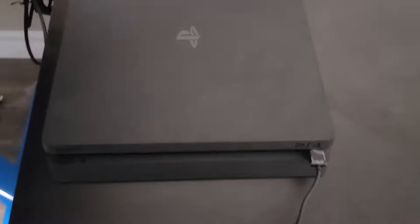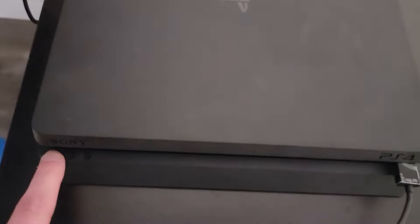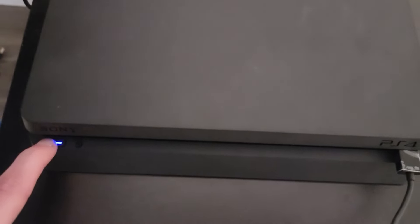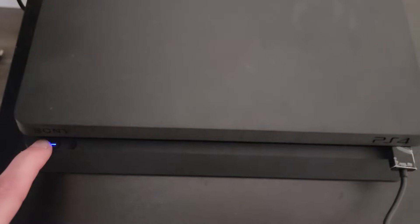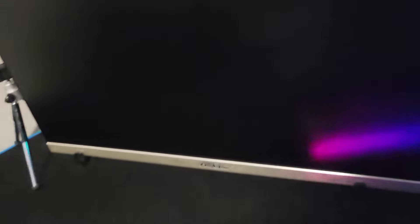What you're going to want to do is make sure your PS4 is completely off, then hold down the power button until you hear two beeps — one beep, two beeps. This should now start up your PS4 in safe mode.